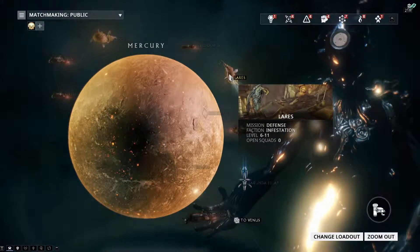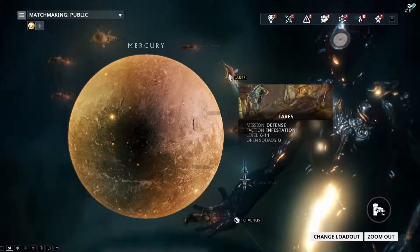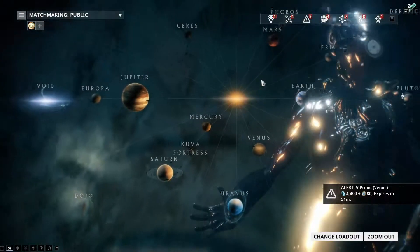Usually once I've reached level six or level eight, depending on what you really want, I usually head over to Mars again soon. But if you don't have an Affinity Booster on, you can just do it twice and you should get to level six in about that time.